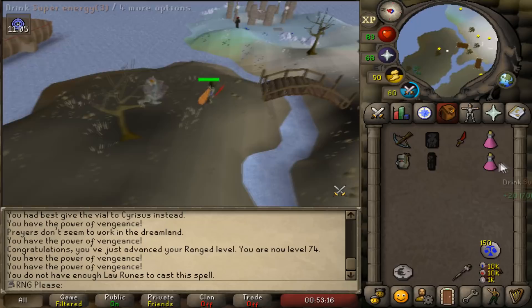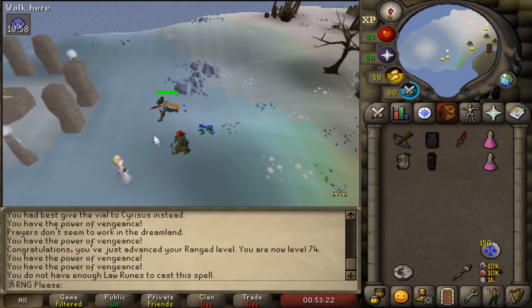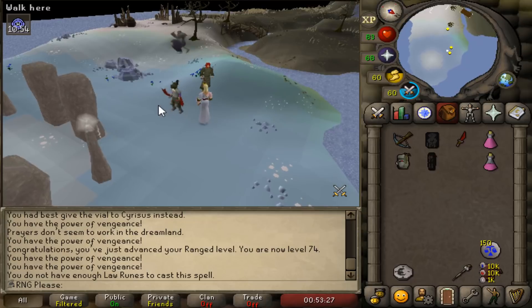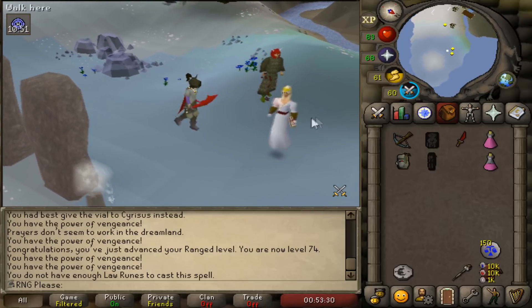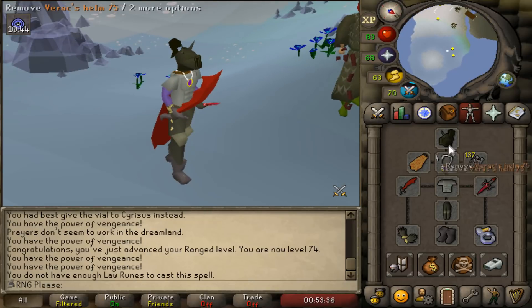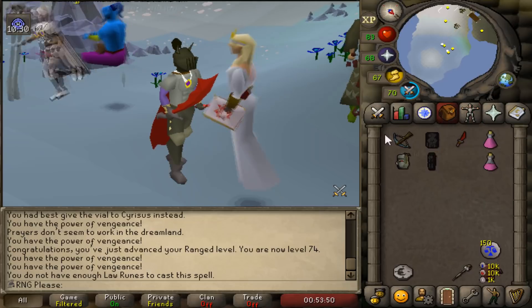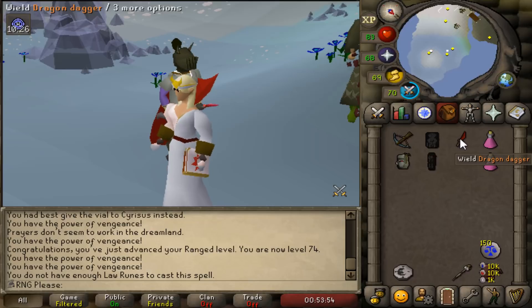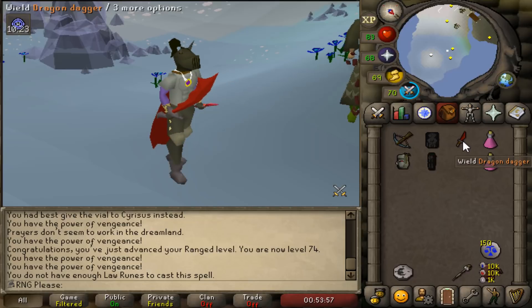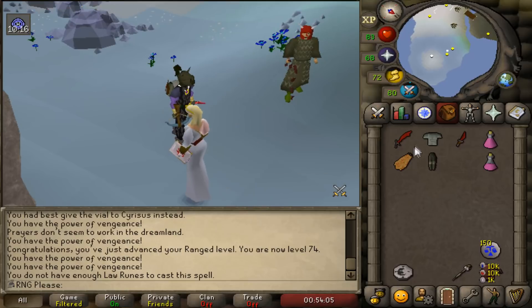Just done the Dream Mentor fight — I was expecting it to mess me up but we just went in there and destroyed it. Used about four food in the whole fight. The gear setup I took: Verac's helm for the tanky part, fighter torso over rune plate body for the offensive stats, berserker ring. DDS for the first boss to get it down quicker and the last boss to stop it running away, plus a range switch for safe-spotting the second and third bosses.